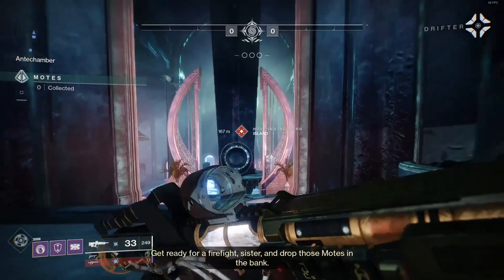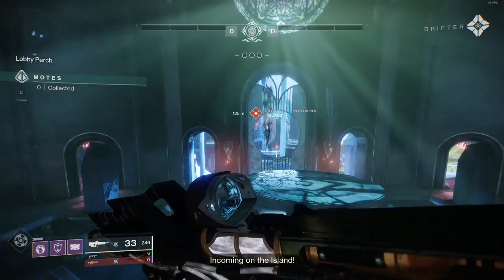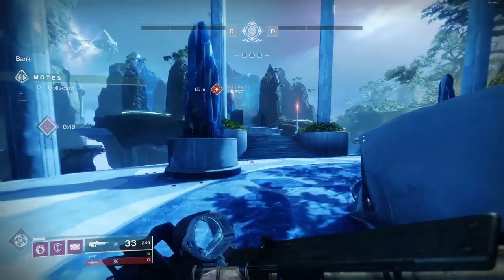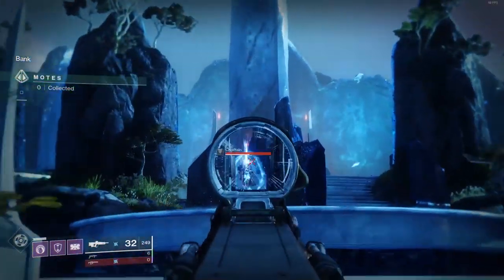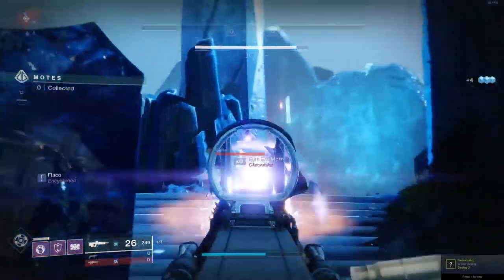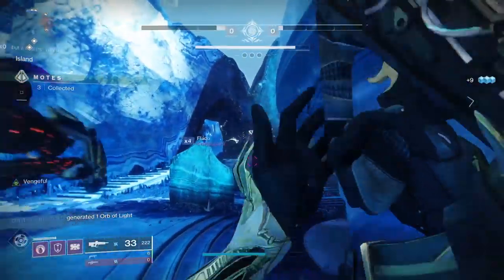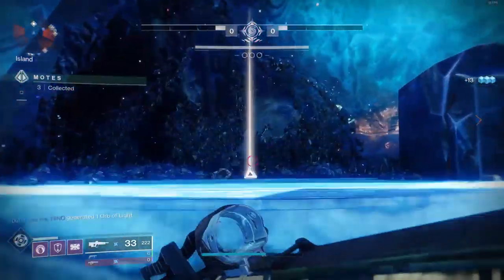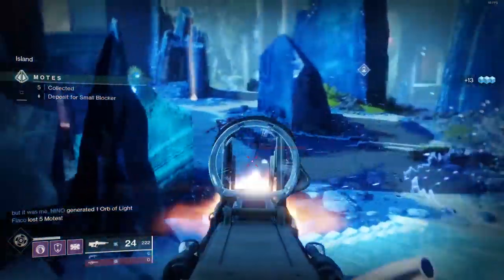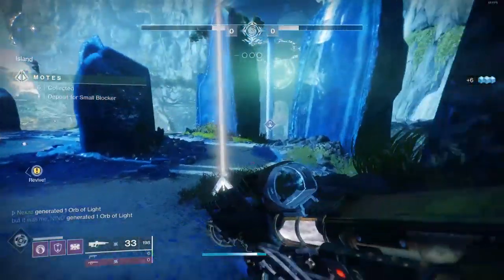Now for some PVE. This weapon has Genesis on it which will help out. I'm using Arc and — is that a matching element? It may be a match depending on what captains I get. You'll see I've got plus 11 bullets back — because I have an Arc weapon and I took out an Arc shield, Genesis gave me all my bullets back from reserves. Genesis is really a PVE perk; I don't think it even works in PVP with shields. But it's more PVE-oriented, which is fine — it's nice to have perks that work well in PVE.